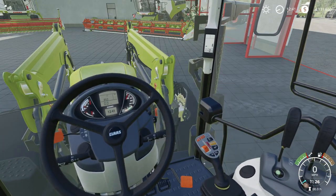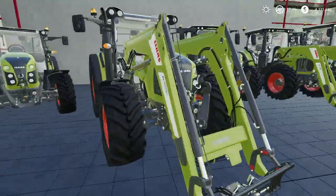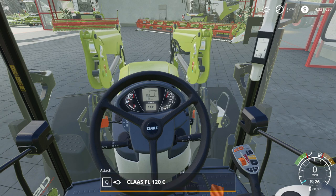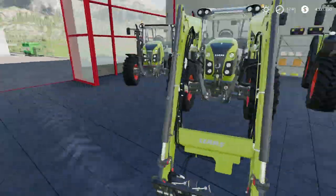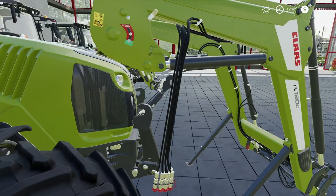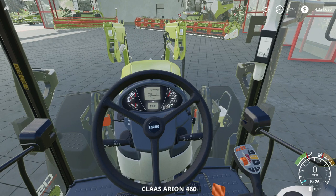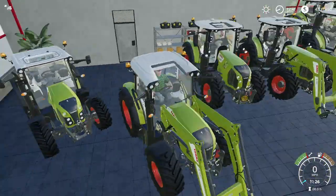One cool thing I want to show you: if we look dead center we can see all the cables coming off the front loader and clipping in. Now if I disconnect those and back up a little bit, those cables just hang off there like they would in real life. I thought this was a cool touch — I was actually impressed by that level of detail when trying this tractor out. Thumbs up! Both of those tractors look absolutely wonderful.